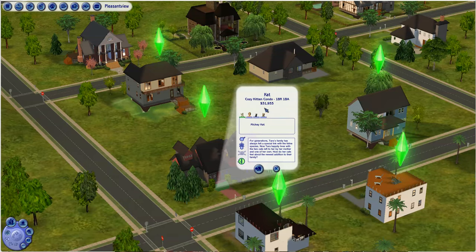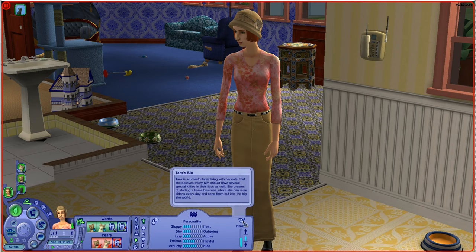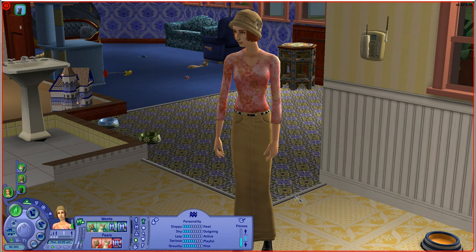Here we have the Katt family in the Cozy Kitten Condo, which is one bedroom, one bath. They have $31,933. For generations, Tara's family has always felt a special link with the feline species. Now Tara happily lives with the two cats left to her by her mother and one of her own — Mickey Cat, Feline Cat, and Samantha Cat. Feline is the kitten she adopts. Here is Tara, whose storyline is that she's supposed to be related to Ginny a Katt — either a daughter or grandniece. She has an affinity with cats, as has every member of the Katt family.